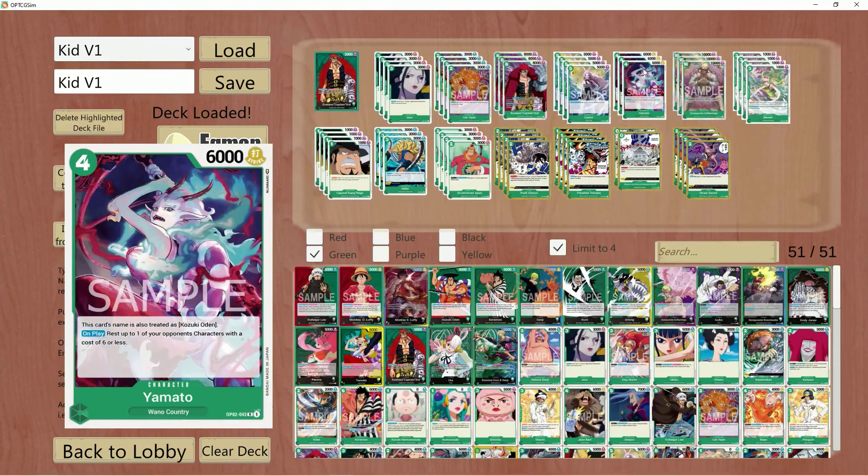We do have some other flex picks being Yamato, which I do think this card is pretty good in this list, considering on your 4 Dawn turn you don't really do a whole lot besides just attach Dawn and swing for 9k generally. In a situation, you can get a body down, attack for 5, and then rest something as well. Then they have to deal with another 6k the following turn, which is pretty good.